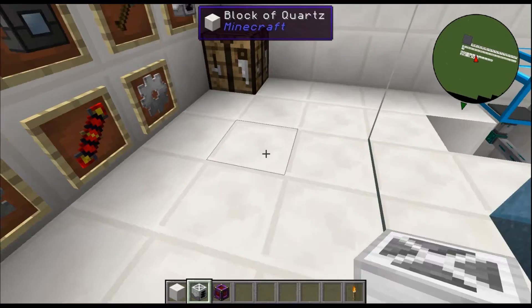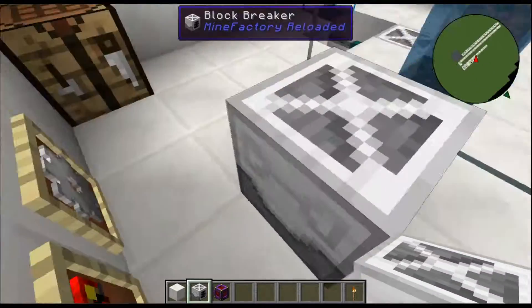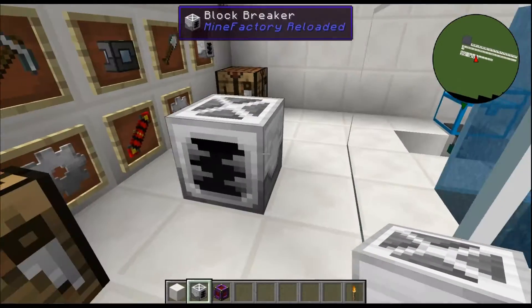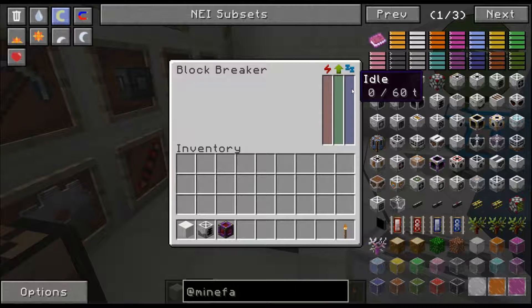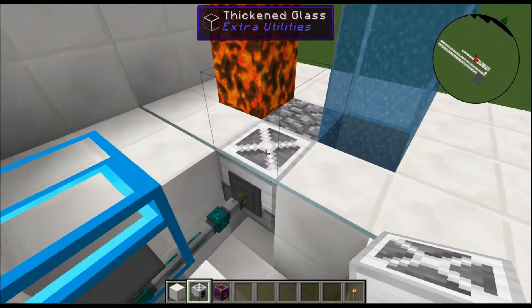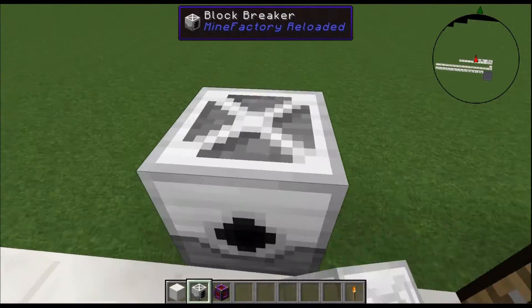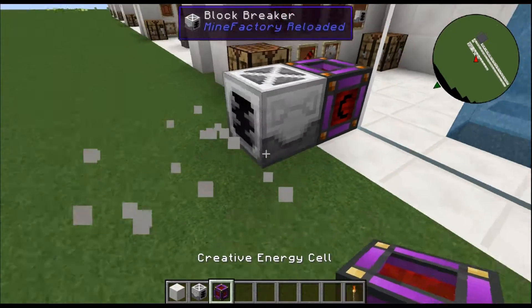That gives you the Block Breaker from Mine Factory Reloaded. When it gets power, these blades move. The idle is a 60-tick timer — it's one tick of work so it's instant. It's energy-based and can store 64,000 RF. What I have it doing right here is sitting and it will destroy anything in its first immediate block — like this guy. Let me show you real quick.